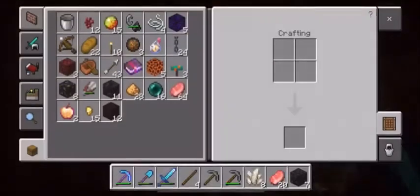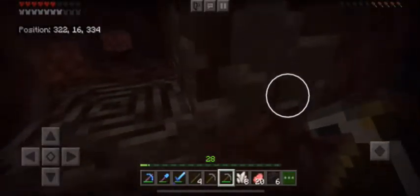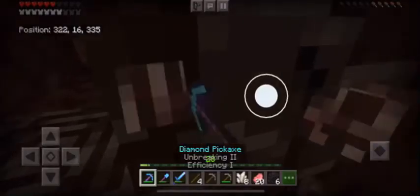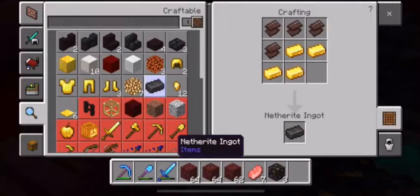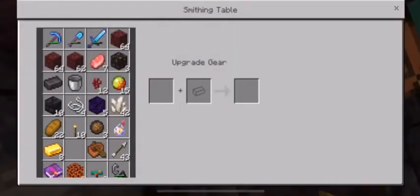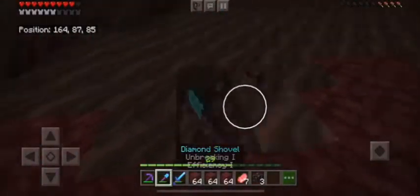So I made this tunnel looking for netherite, or ancient debris, and I found it. It looks kind of chocolatey, like I just want to eat it, but no — it is a new ore, so don't eat it. I just mined a huge portion of the blocks around it to make sure there's no lava. I did come across some lava, which I'm pretty ashamed of. I don't want to go to the lava again. So I got some more netherite — look at that. So I got a netherite pickaxe; you can also craft armor.